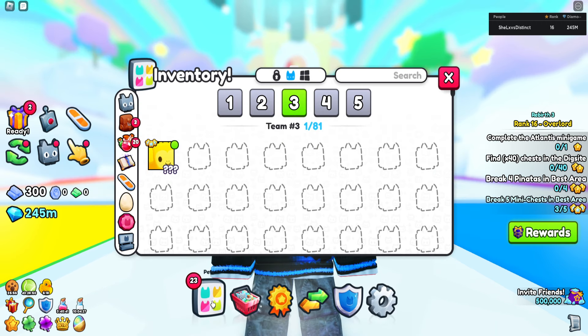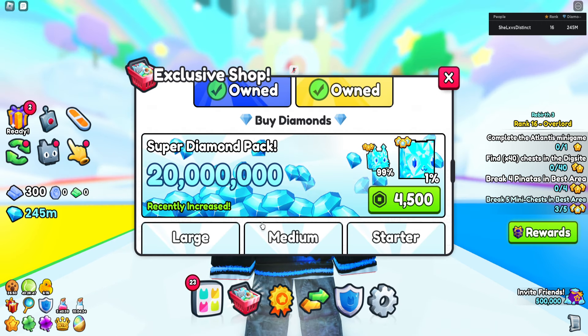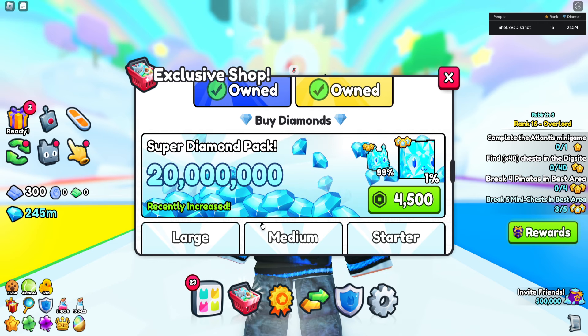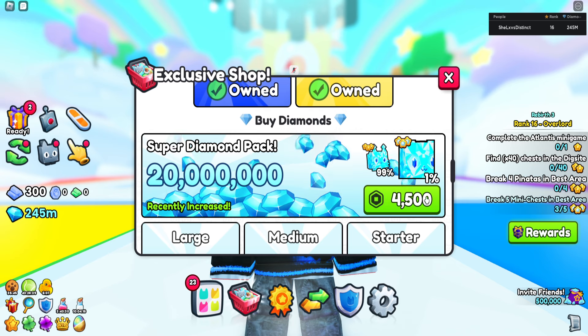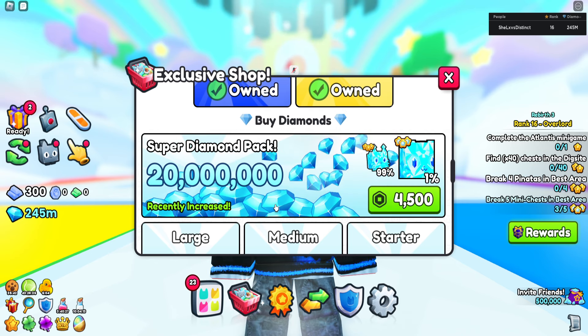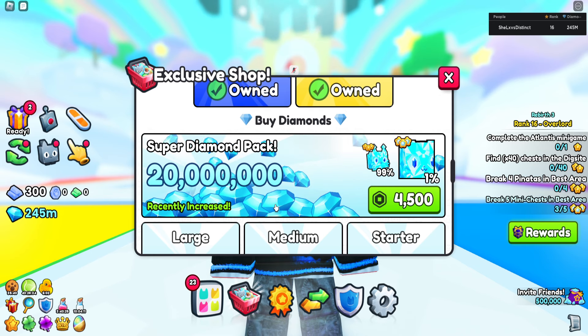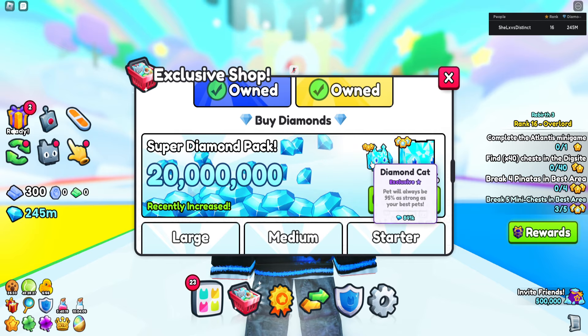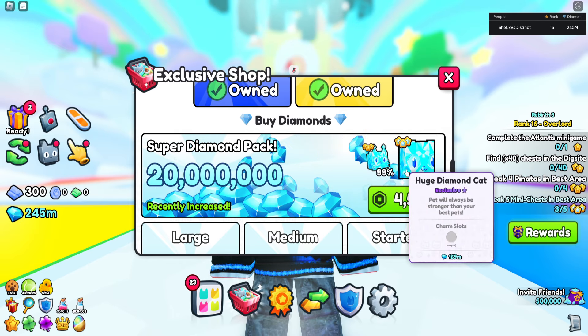So if you guys come to the pets thing and we come to the exclusive shop, you guys may notice the diamond pack is worth way, way more value. As you guys can see, it is still 4,500 Robux, but instead of getting like 6 million gems, which is what it was last time, you're now getting 20 million diamonds of value. And not only that, but you have a chance to get a diamond cat or a huge diamond cat.